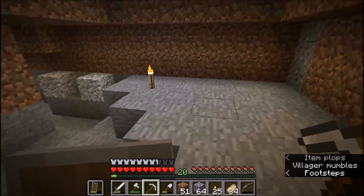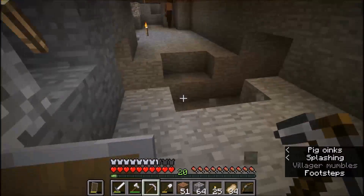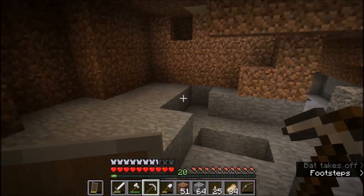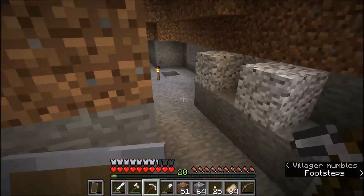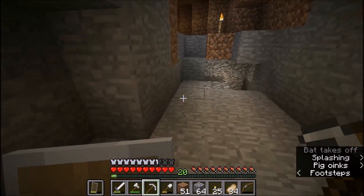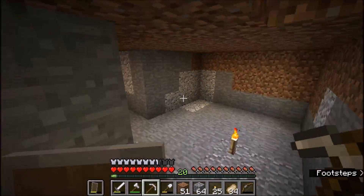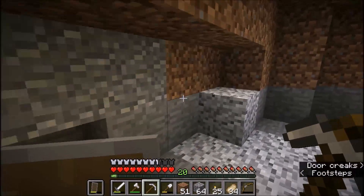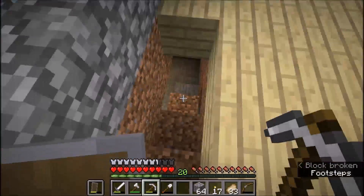We have the enchanting, we have the storage. Maybe we start out with this for now and then we evolve. This is gonna be the control center - you go through this tunnel, storage, furnaces for smelting, go to the end for our enchanting. Seems pretty good. I'm gonna dig it all out and sort it all out.